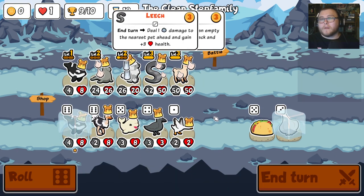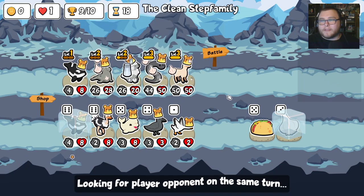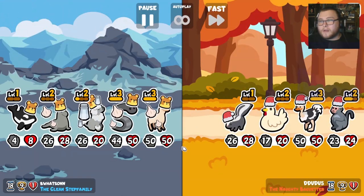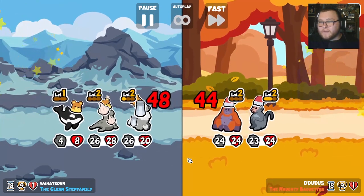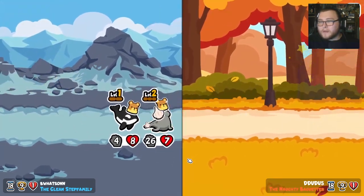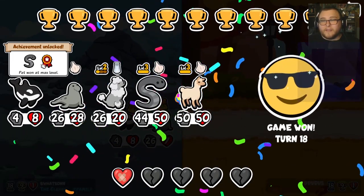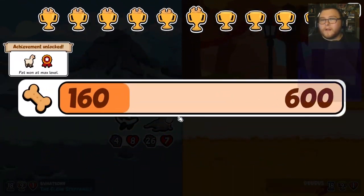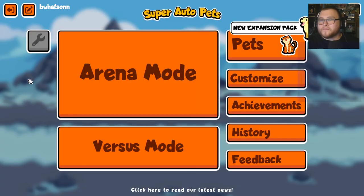I think we did very well — I think this was a good one. The leech did what we wanted it to. The llama did what we wanted it to. There was finally the raccoon but I don't know if it's enough. It was not enough — that's another W guys! And we got the leech level. That's two wins. I think that might be enough Super Auto Pets.